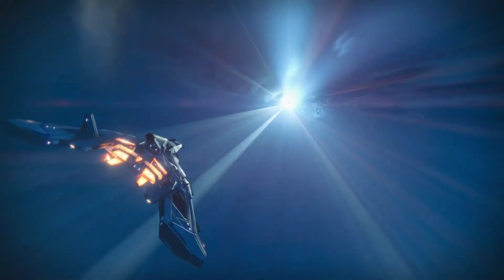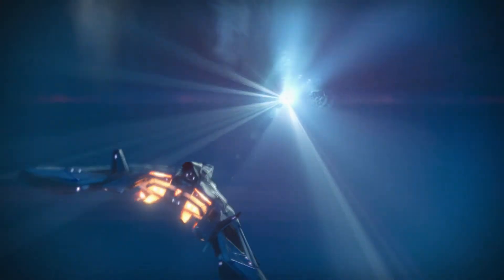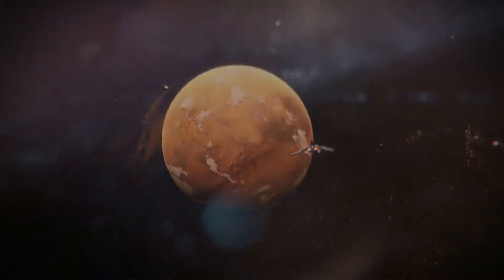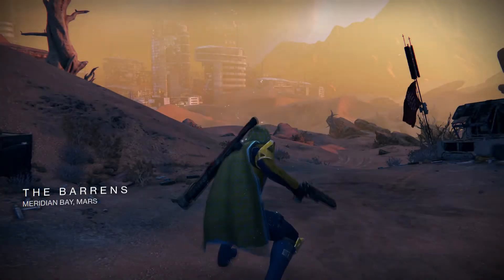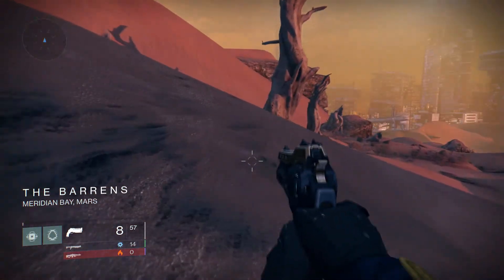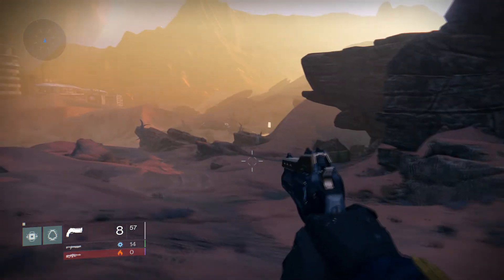Also from the chests you can get ship blueprints — I've gotten two, and got this bad boy. You can also get multiple different relic iron amounts, sometimes ascended materials, and also rare engrams and sometimes legendary engrams.